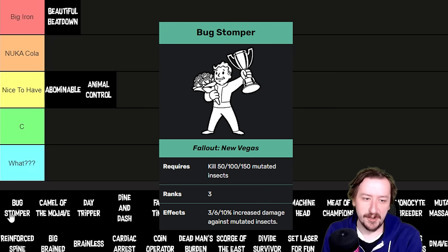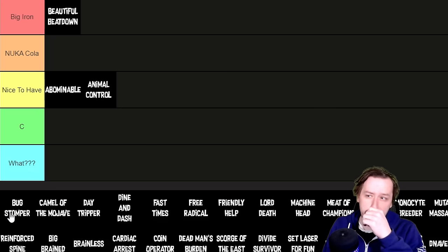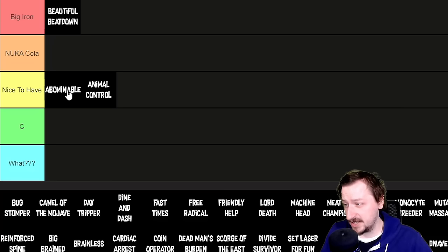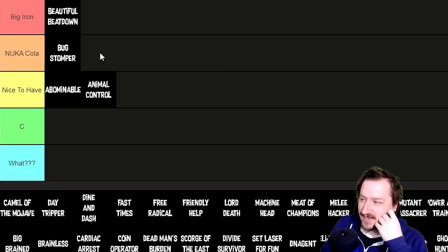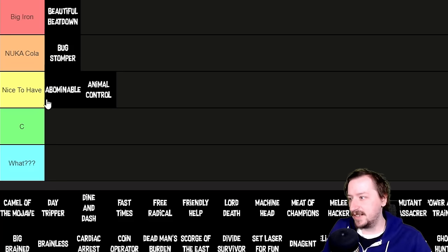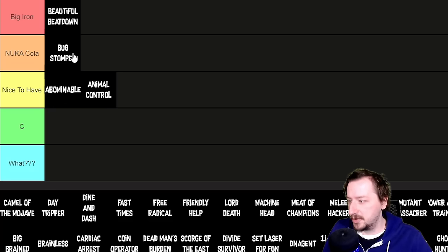Bug Stomper is similar to Animal Control — you get 10% more damage at max rank against mutated insects. Bugs are pretty common and you'll probably get a couple of ranks quickly. It helps quite a bit because Cazadores are really annoying, especially early on. You can farm ants, rad roaches, or rad scorpions to level it up fast, then go kill Cazadores easier. I'd put Bug Stomper into the Nuka-Cola tier — it's easier to level and more immediately useful than Abominable.